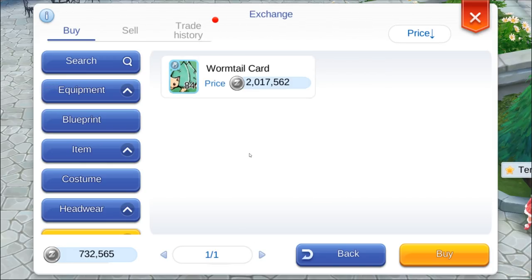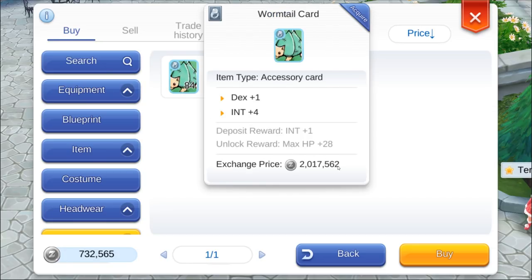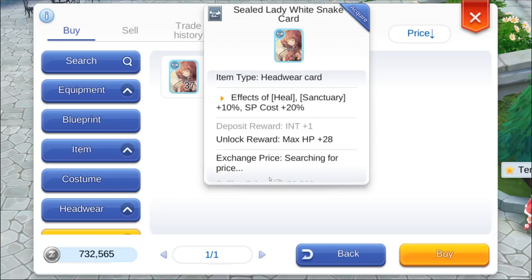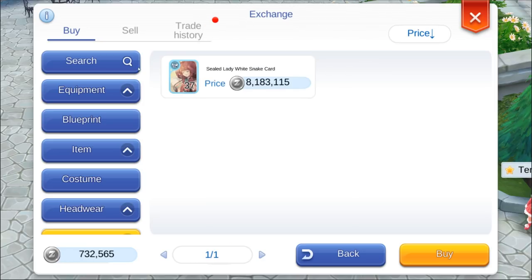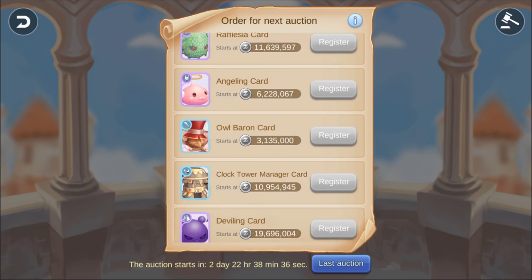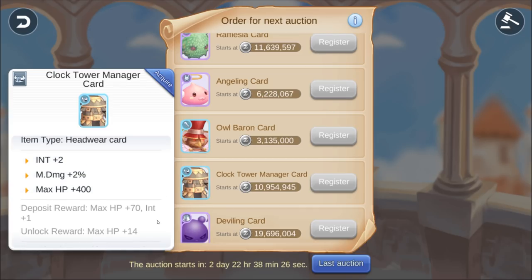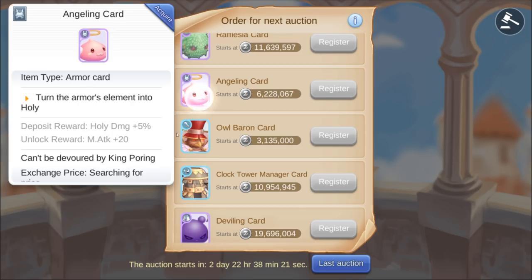A Wormtail card also adds int plus 1, though a bit more expensive, and you could use it for your slotted earring instead. Now we're going into exclusively rich people territory. There's the Sealed Lady Whitesnake card, which adds int plus 1 at deposit, or a Clock Tower Manager card for max HP plus 70 and int plus 1 at deposit. Or even better, an Angeling card for plus 5% holy attack — if you're willing to go up against the Auction House millionaires.